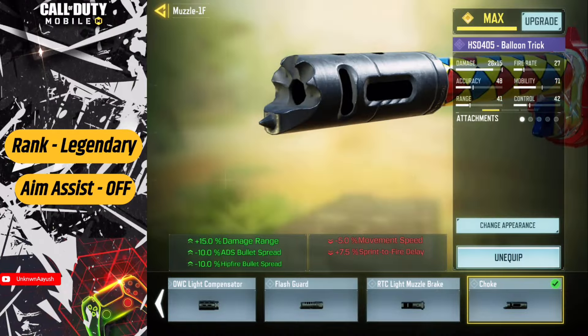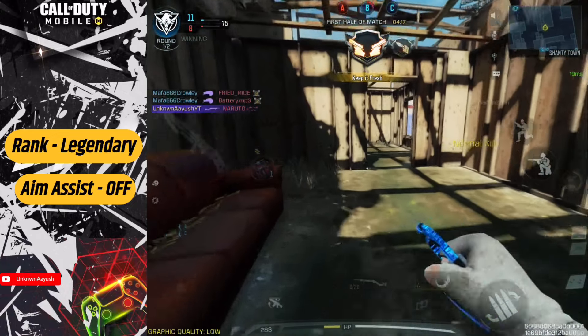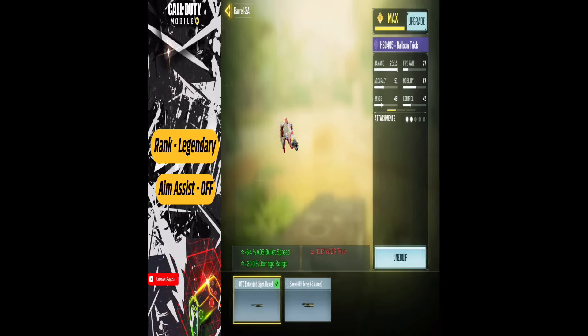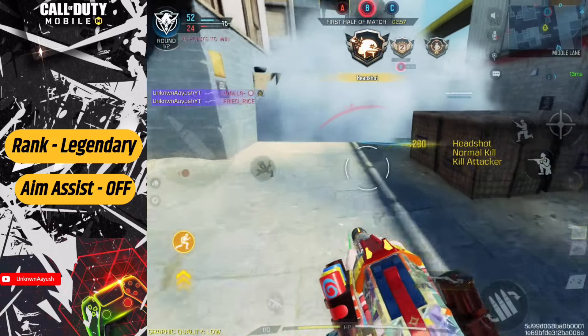The choke, designed for limited ammo spread range, sets the stage for precise and devastating shots. The RTC Extended Light Barrel adds a touch of weight, enhancing stability while extending the firing range for unrivaled performance.